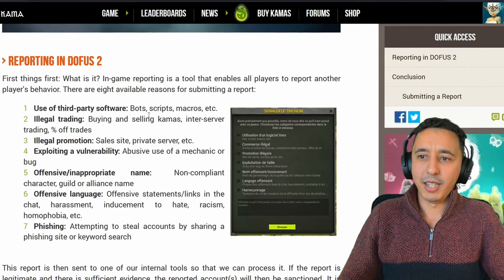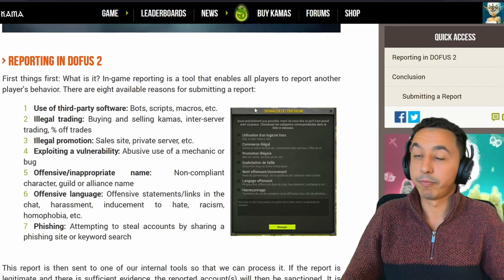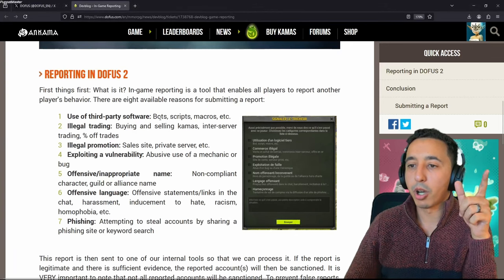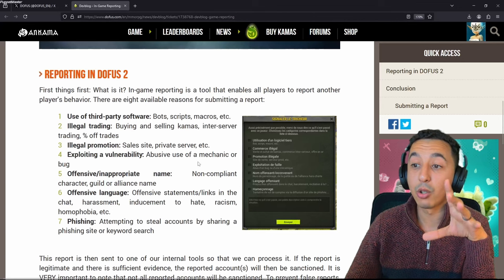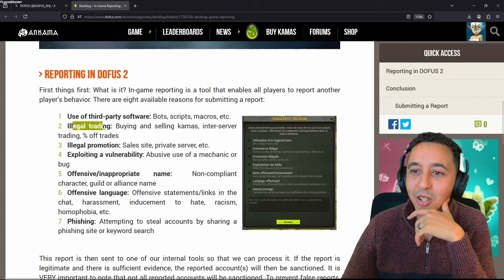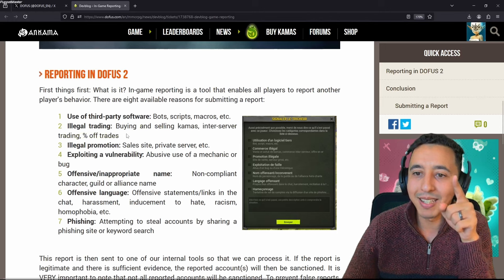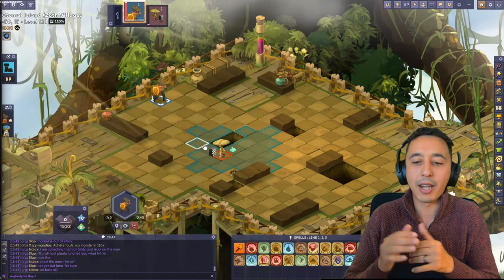So first things first, what is it? In-game reporting is a tool that enables all players to report another player's behavior. There are eight available reasons for submitting a report. Use of third-party software - bots, scripts, macros. So now if I see Gluto on the map I can report him for using a macro or a script.